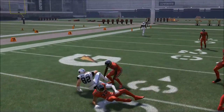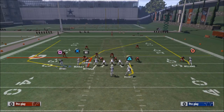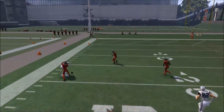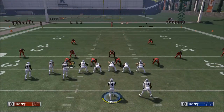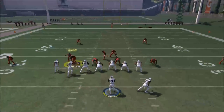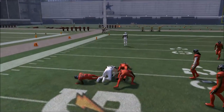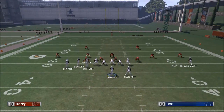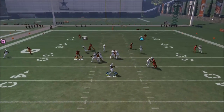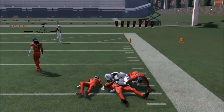Against Cover 2 Man you can sometimes fit in the vertical, but the success rate isn't high enough for me to rely on against man coverage. So against man-to-man I look to Jason Witten — he can get yards after the catch. If Witten is covered, which is unlikely in man, maybe they've user-defended him — you then have the out route to Ezekiel Elliott against man-to-man. You have different check-down options available.